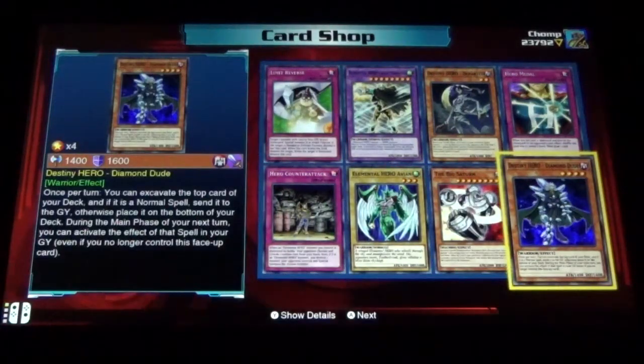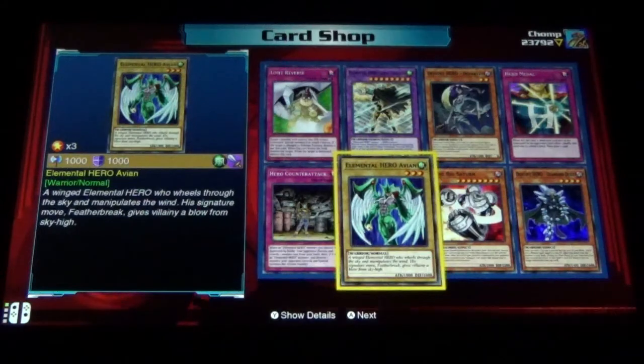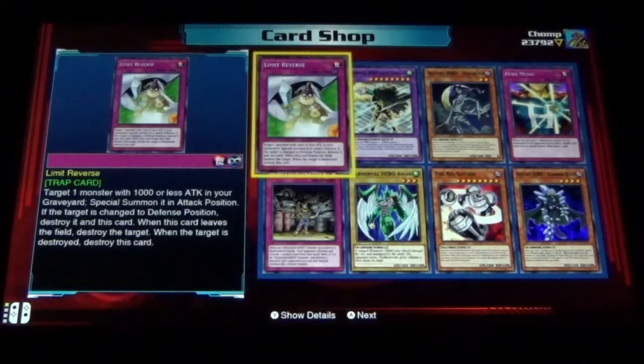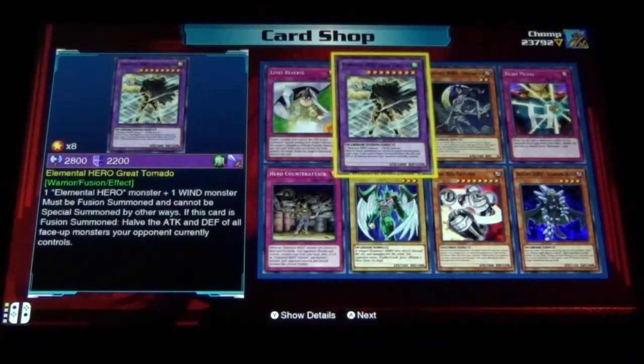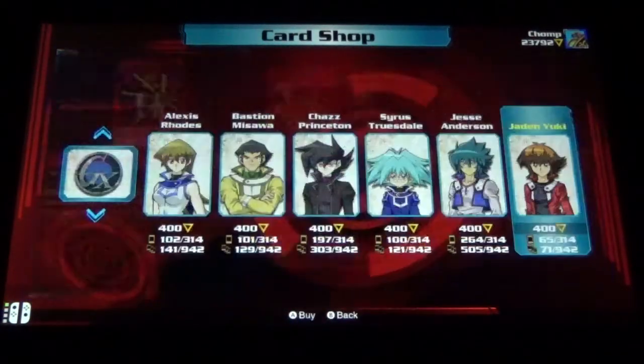We got Destiny Hero Diamond Dude — nice! The big statum. Elemental Hero Avion, Hero Counter Attack, Limit Reverse, Elemental Hero Great Tornado, Destiny Hero Departed, and Hero Metal.